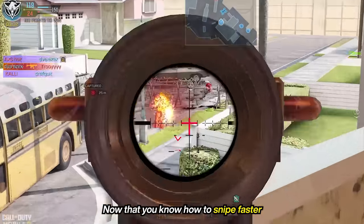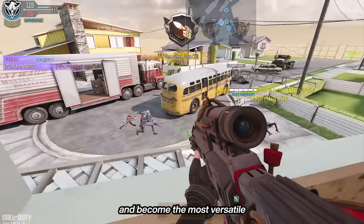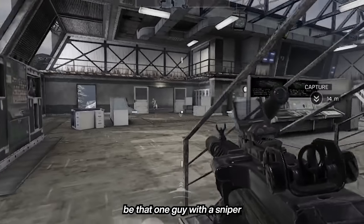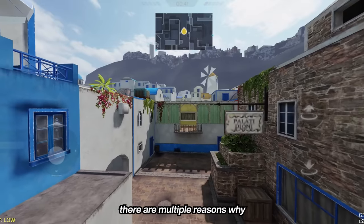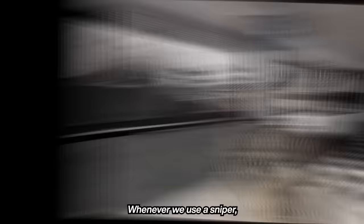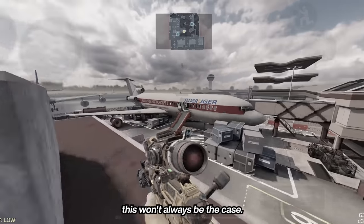Now that you know how to snipe faster and deal with enemies in close to mid-range fights, it's time to focus on where snipers truly shine and how you can make the most out of it to become the most versatile sniper in the game. If you play ranked often in the greener regions, you will notice that there will always be that one guy with a sniper who'd run straight to your enemy team's base. Obviously, sniper rifles perform the best at long-range fights. Whenever we use a sniper, we subconsciously think that the more areas we can see, the better — but let me tell you why this won't always be the case.